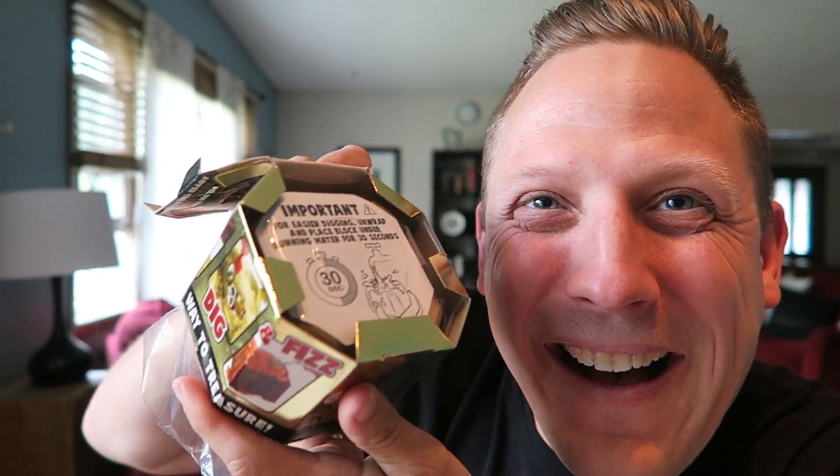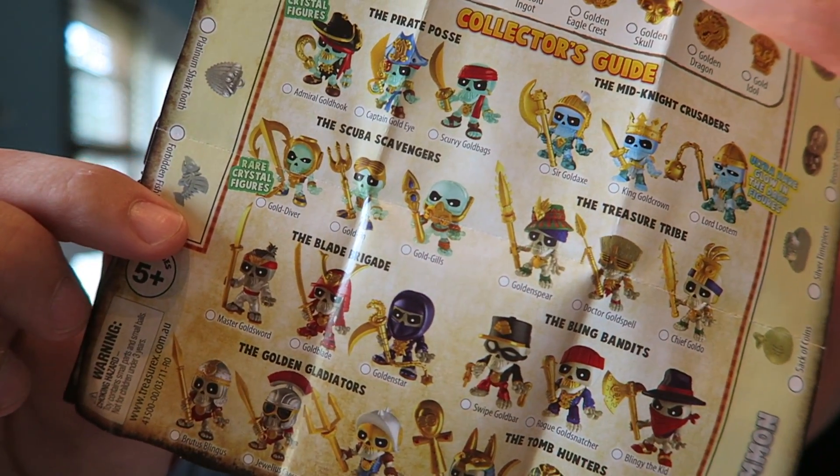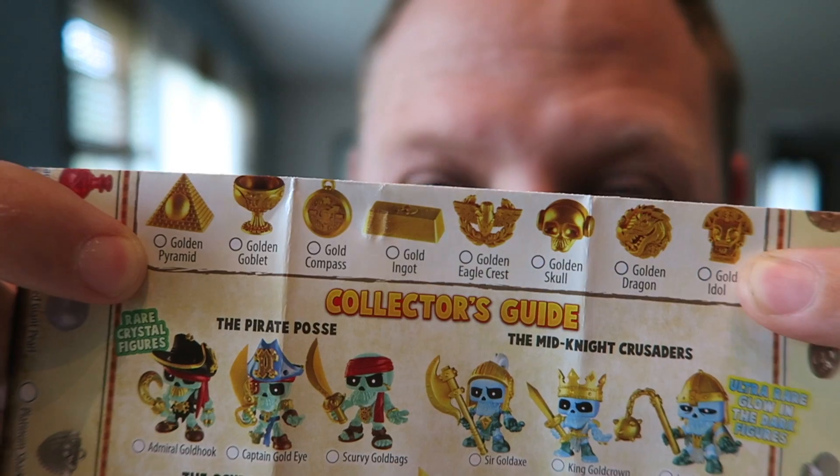First things first, open the seal. It says here that it's for ages five and up — I qualify. We opened it up. Lots of stuff is happening here. This is like kind of a gold bar — it's very hard. There are some tools here: looks like a little screwdriver and a shovel. This looks like a major excavating tool. The instructions have a few cool things: first of all, a treasure map. Apparently these are all the little dudes that you can unearth, and right here on the top are the ultra-rare gold-dipped treasures inside.